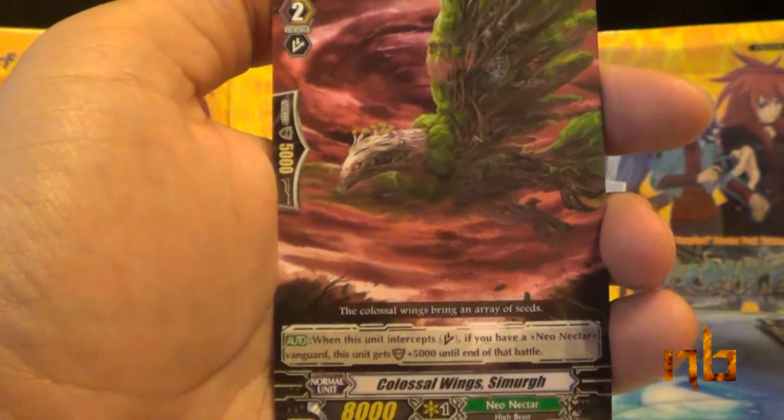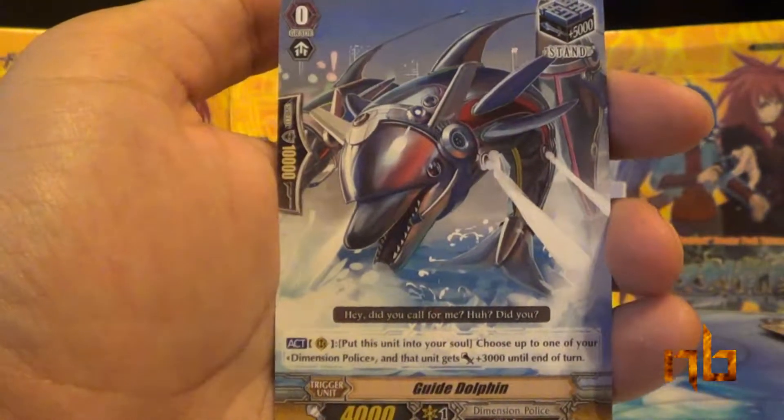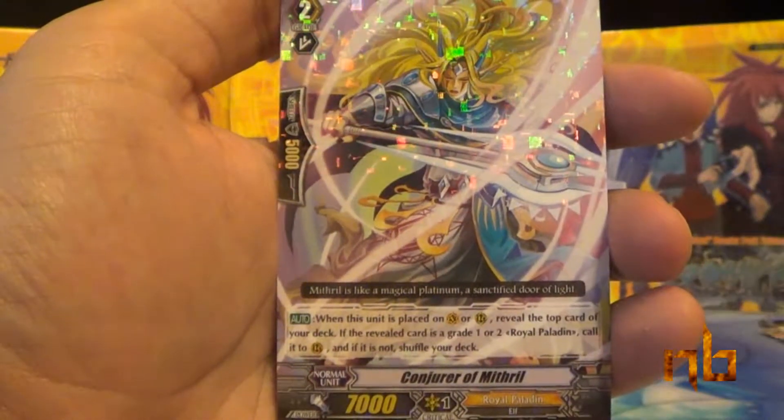Anthro Droid, Colossal Wings Smurr, Madcap Marionette, Guide Dolphin, and Conjurer of Mithril.